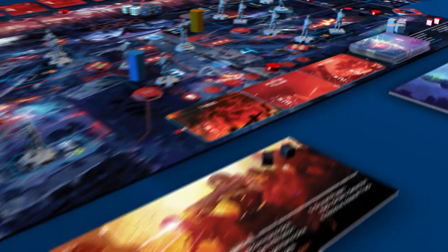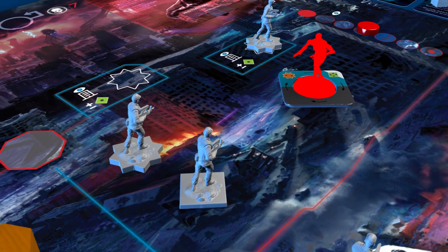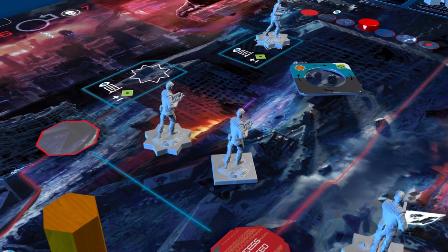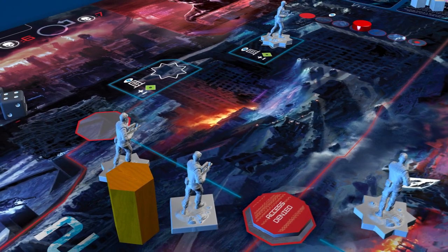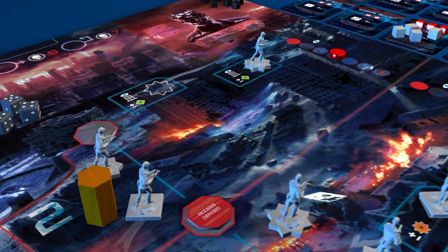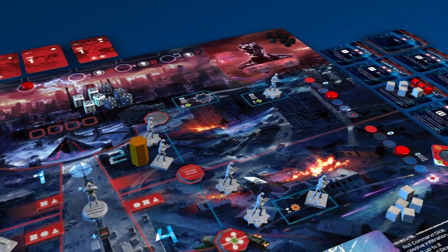The strike leader decides to discard a die from each column to take two actions, both used to complete the two combat tasks needed to destroy the reactivated Terminator, requiring both an officer and a regular to be committed. Play will continue with the operator deciding whether or not to use his push ability, followed by the Skynet phase in the same manner as shown before.